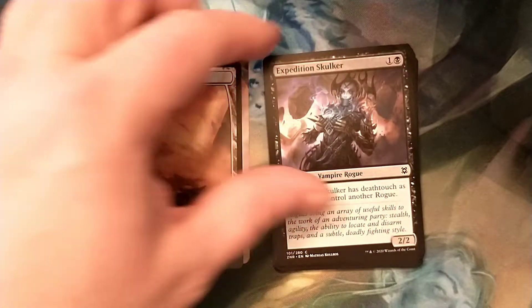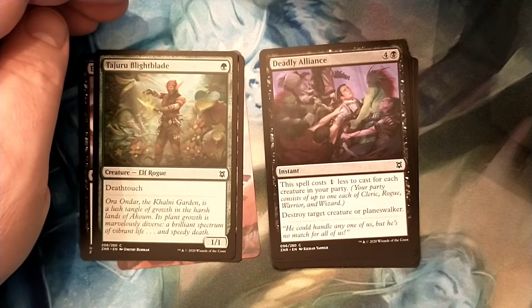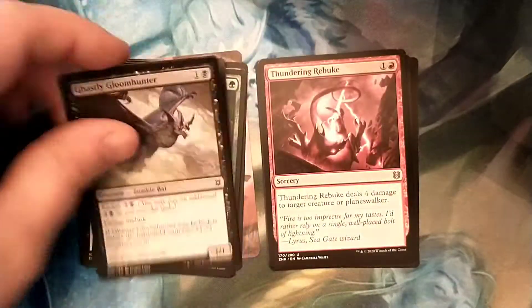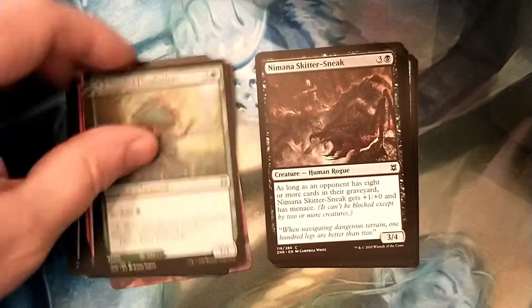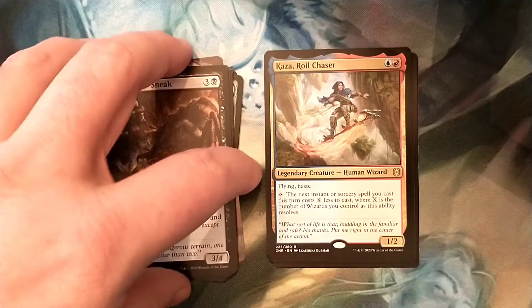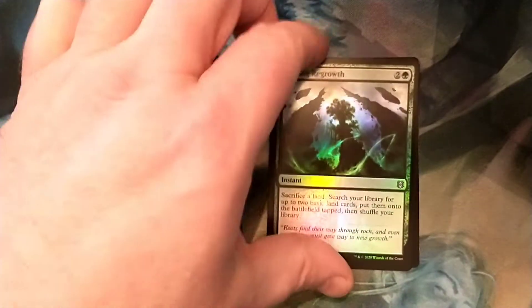And we got a Plains, Expedition Skulker, Tajaru Bright Blade, Blight Blade, Deadly Alliance, Ghastly Gloom Hunter, Thundering Rebuke, Lol Mage's Familiar, Tangled Floathedron, Demana Skyddersneak, Kaza Royal Chaser, Weirdy Wizard, Throne of McKindy, and the Foil Roiling Regrowth. Got two rares and a good foil on the Construct Token.